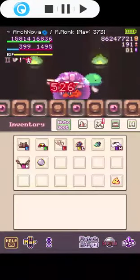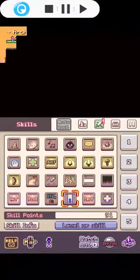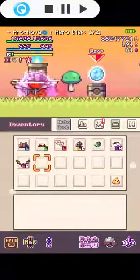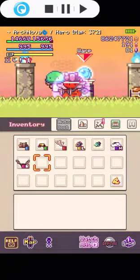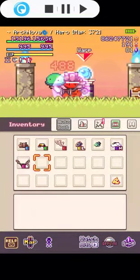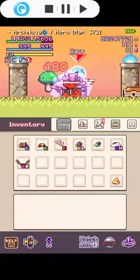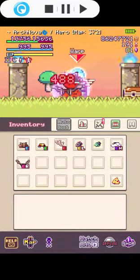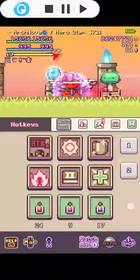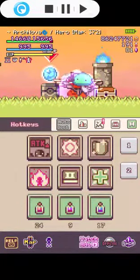He's dead and he drops the hero orb. I can finally return and be a hero again — I'm never doing that again. So that's how you get hero class without choosing the hero class. I hope you enjoyed the video — leave a like and subscribe because I'm going to upload more videos later. Leave a comment too — see ya!